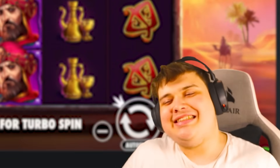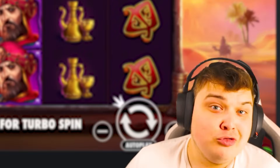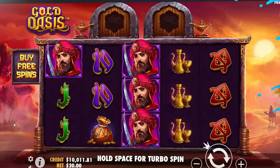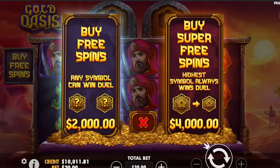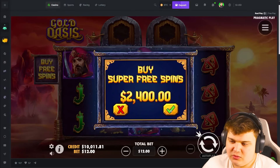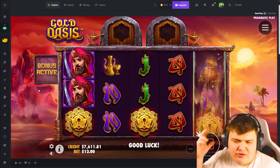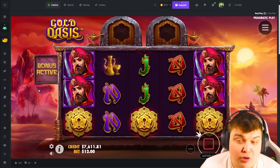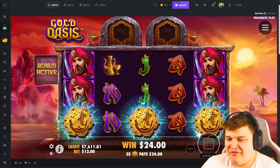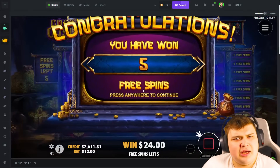What's good boys, how you doing today? We are back on BC Game and we're gonna be playing a very cool slot I found out about the other day - Gold Oasis. We're gonna be doing a supervise here. Let's start off with a $2400 buy. I'm gonna show you guys how this game works - a lot of you probably know this already, but it's super sick, that's why I thought we'd play today.